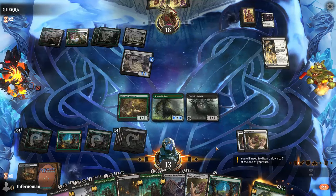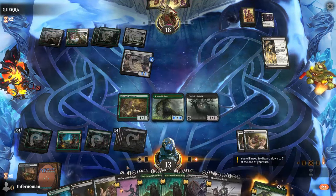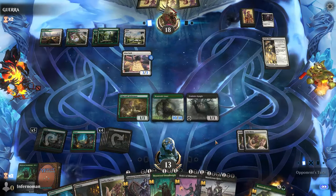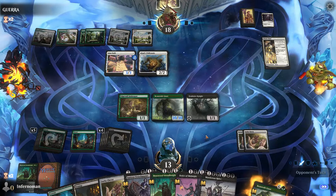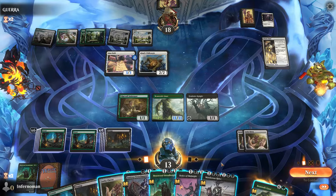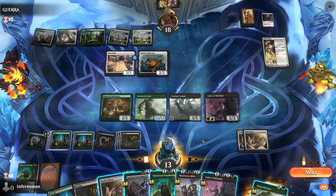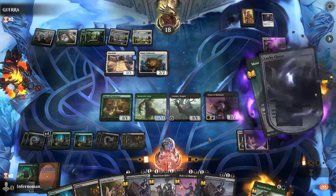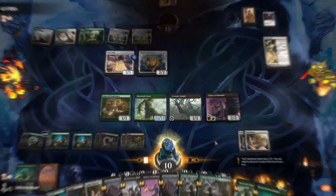If you manage to build up a board of Knights, save your Smitten Swordmasters until the very end so you can drain your opponent out or make one big swing as the difference between victory and defeat. Remember, the ability is at sorcery speed, so cast Smitten Swordmaster before swinging in combat.